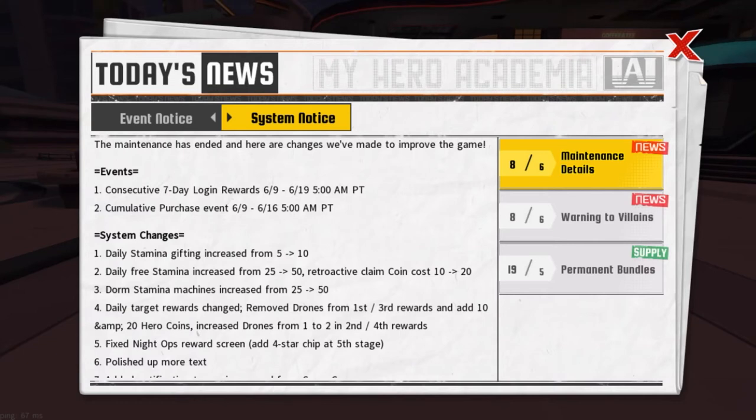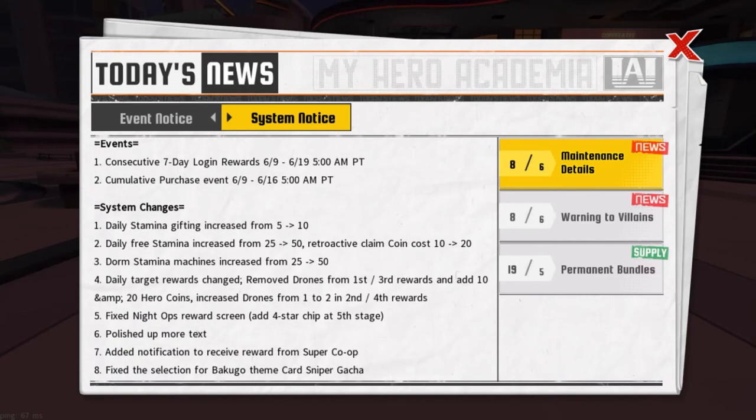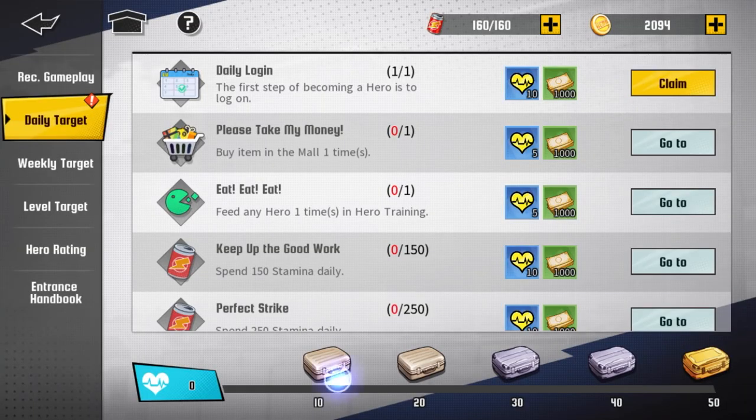The dorm stamina machine increased from 25 to 50 — okay, that's not bad, that's good. Daily target rewards changed: removed the drones from the first and third rewards and added 10 and 20 hero coins. Increased drones from the first to second and second to fourth rewards. So they changed the way they added coins from the daily target rewards. I don't remember the original layout, but let's see.